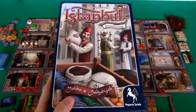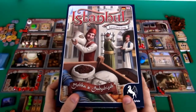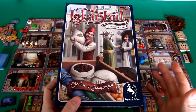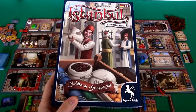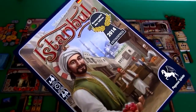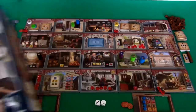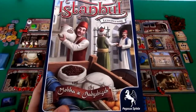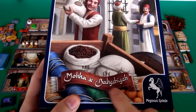Hey everybody. Today Rado talks through Istanbul: Mocha and Bakshish, which is a new expansion to the Kennerspiel des Jahres winner Istanbul. The Kennerspiel is the most prestigious award in all of board gamedom, and Istanbul won in 2014. This is a very well-respected game and now it gets its first expansion, all about coffee and bribery — Bakshish.